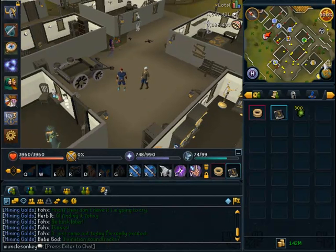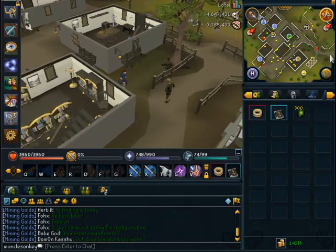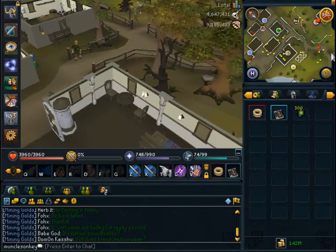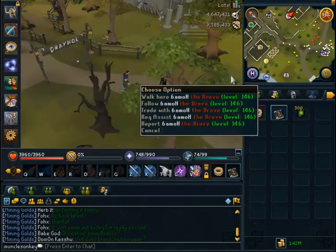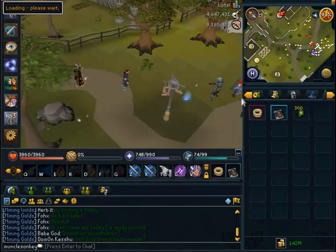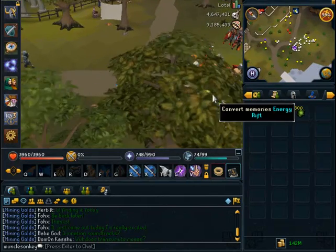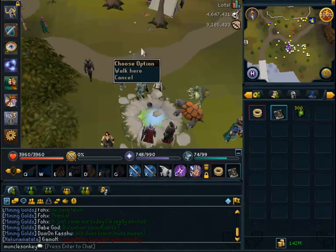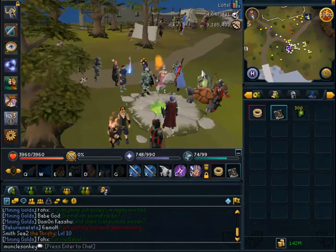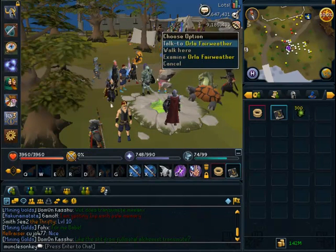When you're level 1 divination and you've just logged in, you want to go to Draenor Village and then run to the south of there — that's the location where you can start divination. There will be a lot of newer players here, and you'll see a large area with a large collection pool in the middle, or an energy rift, and a whole bunch of little wisps around, or pale springs.